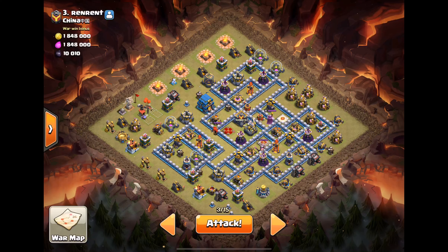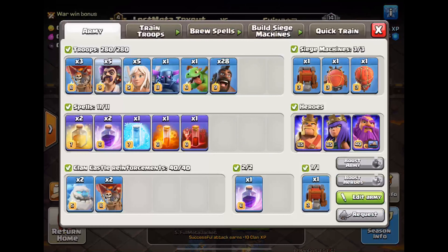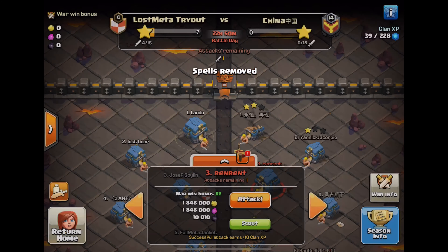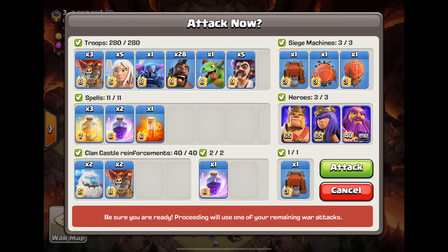Okay, I think I'm ready — let's take a look at the troop tier, everything looks good. Wait, I have the wrong spells — glad I checked that. This army was set up for clouds. I almost went in there with a skelly spell and a freeze — Jesus. Okay, now the troop tier looks correct. Good thing I checked that.